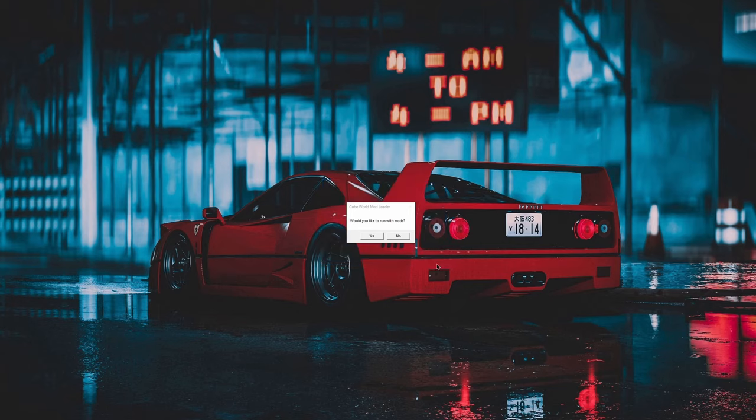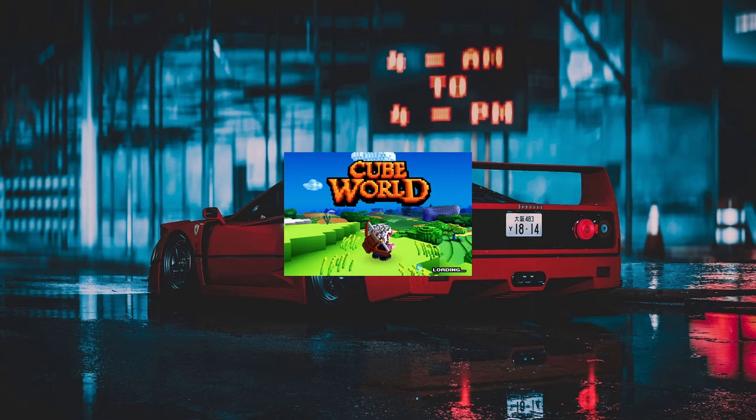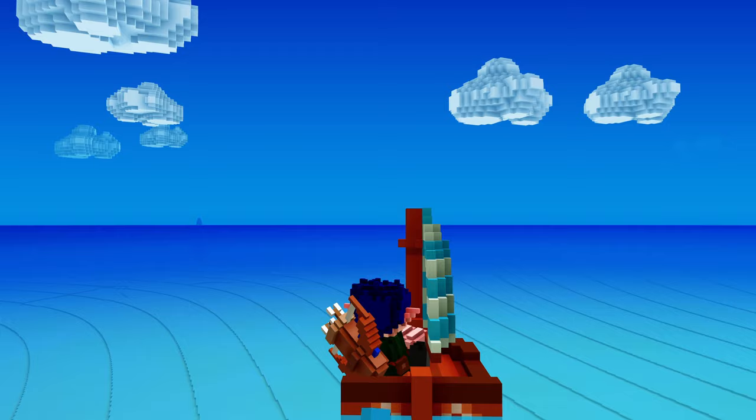Place whatever mods you want in the mods folder. Once you're done, close it out and open up Cube World. It will ask 'Would you like to run with mods?' — just click Yes. There will be a new Cube Mega Mods GUI; hit Okay. It'll show all the mods you have loaded. Hit Okay and wait for the game to load. Currently there are 11 working mods.